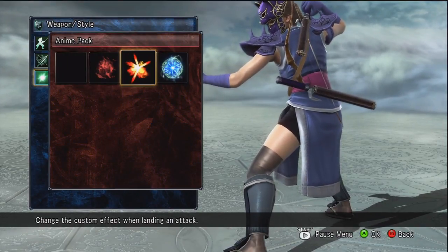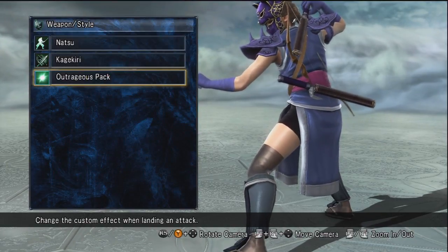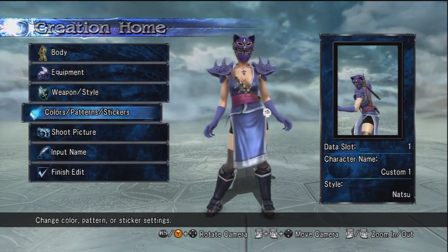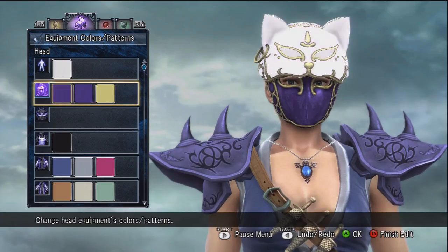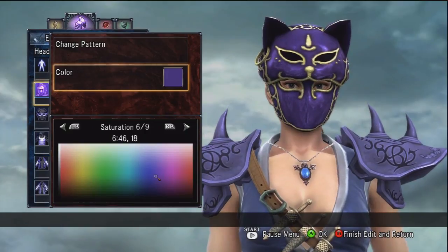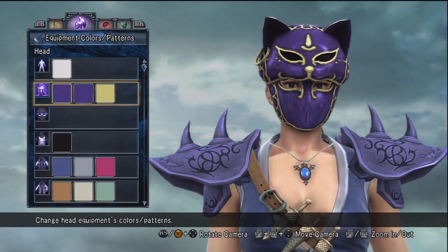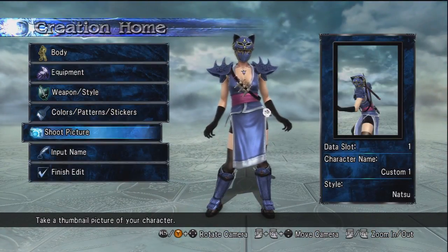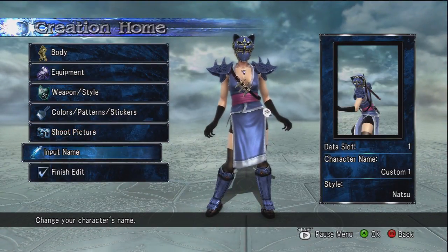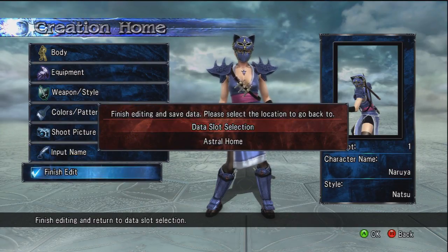Another thing is you can even choose the custom effect when landing an attack. I think the outrageous pack looks like blood, so I'm going to pick that. Another excellent feature is that you can adjust the colors of every item to make them appropriate to your character. I'm going to quickly zoom through this — and bam, my character is completely colored out, customized, everything is the way I want it to be. And voila, we can save the character and we're well on our way.